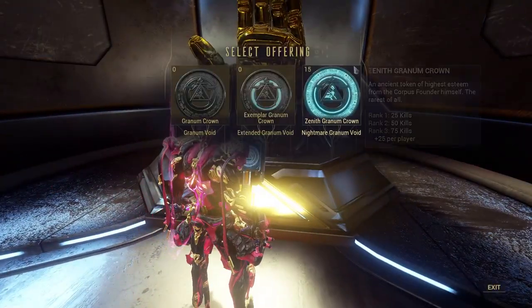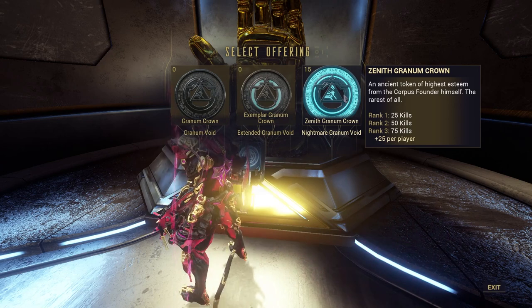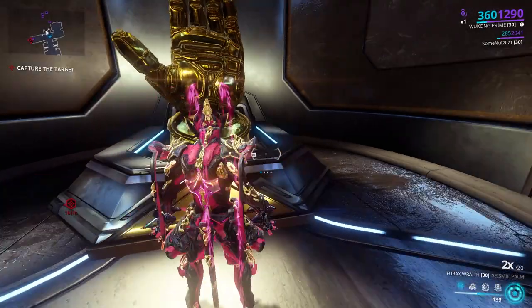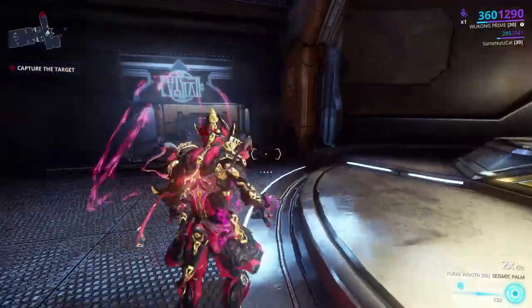Once you're here, you do need to use a Zenith Granum Crown — you can't use either of the lower tiers. You'll see it says rank 1, 2, and 3: 25, 50, and 75 kills. Well, that is only rank 1 that you need to get to. You only need to get to rank 1 to be able to activate your Sister. So you pop in your Zenith Crown, you jump through the void, and once you've finished that and gotten at least level 1, your Sister will spawn.